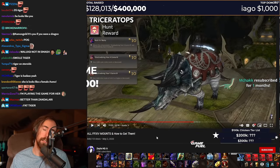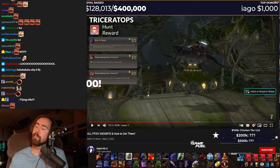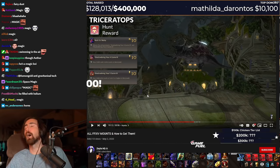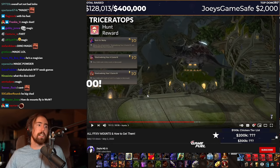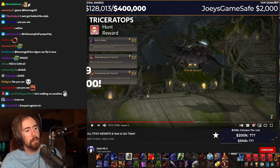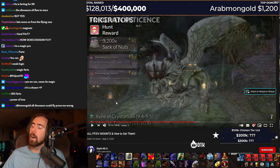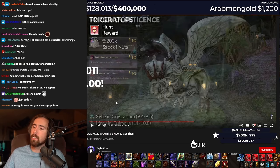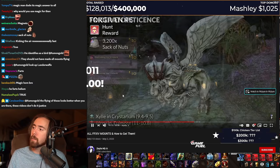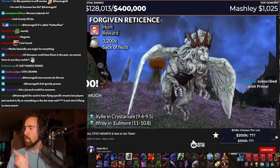The Triceratops is from killing 2,000 A ranks and 1,000 S ranks in Norrant zones. That's cool. Nah, man — look at that, bro. What the fuck? Killing 2,000 A ranks and 1,000 S ranks in Norrant — what the fuck? How'd he do that? Magic? Nah, bro. Well, you can't use magic for everything. You can't use magic for anti-gravitational tech. How are you gonna do a fly around? How? At least give him like a jetpack on his tail or something. And Forgiven Reticent is purchased from Zeal at the Crystarium or Ilfroy at Yulmore for 3,200 sacks of nuts. You can get your hands on some nut sacks by killing elite marks.